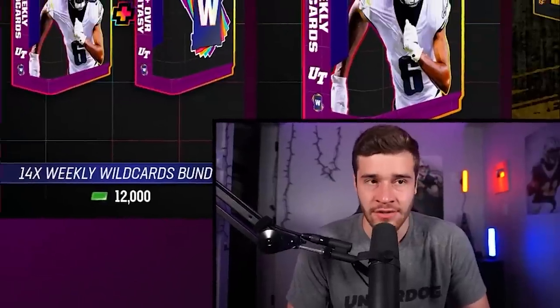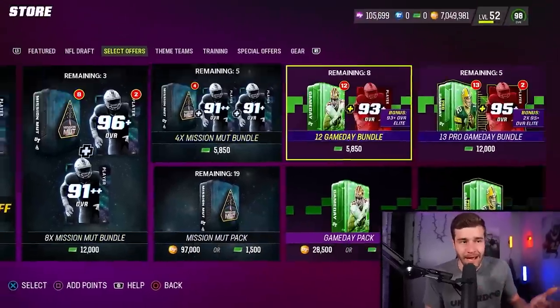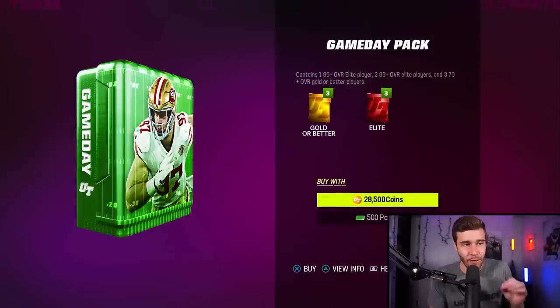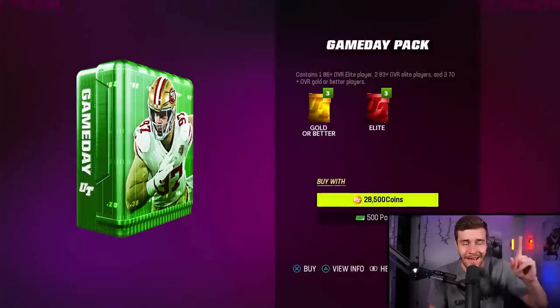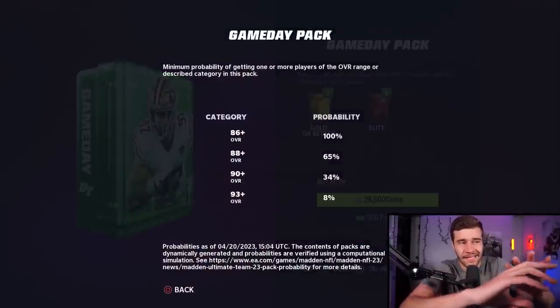The first thing I want to do is teach you guys how to identify if pack odds have changed in the store. Basically, all you're going to do is navigate to one specific pack — so let's say we want to use the game day pack to test this one out. You'll click X on the pack until you get to this screen, and then you're going to click the triangle button, because EA Sports added these probabilities this year or the year before.